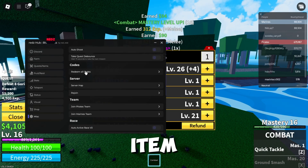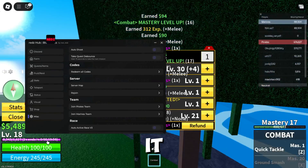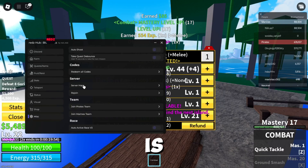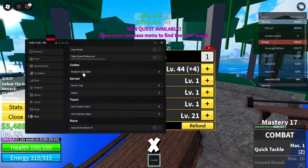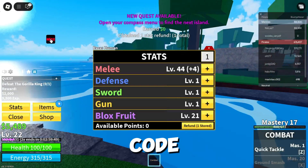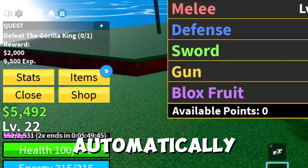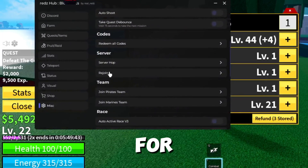You must have the value of the item in order to be able to buy it. This list contains something important, which is redeem code for XP. If you click redeem all codes several times, it will redeem all available codes automatically without having to search for them on the internet.